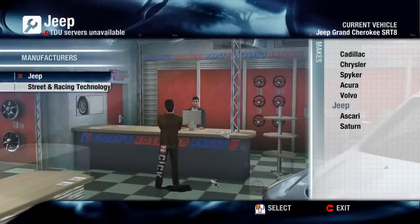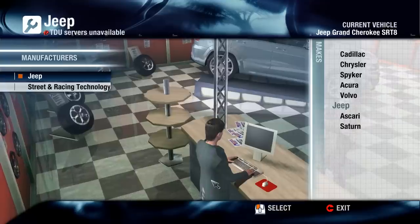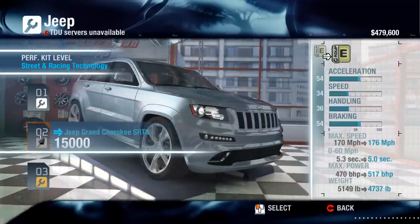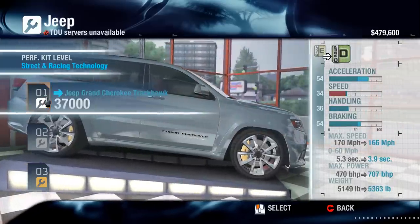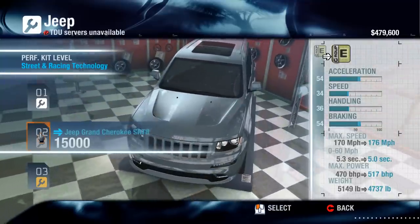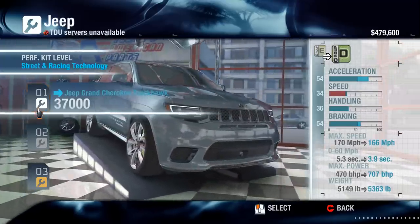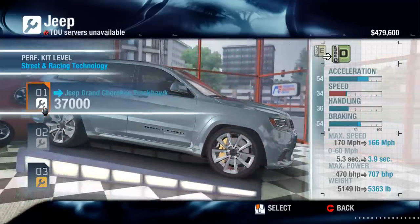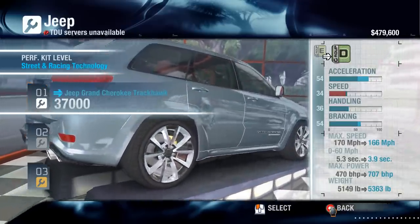The next vehicle I want to look at is a little more unusual - it's from Jeep. The Grand Cherokee is something we can modify here. Going into street racing technology, the game starts off with your normal Cherokee and you can choose to convert it to the Trackhawk, which is a pretty crazy vehicle. It gets the correct sort of body kit - the front bumper gets beefed up, you get different lights, all the bits and pieces. You get 707 horsepower out of it.